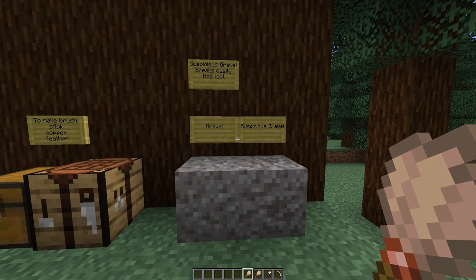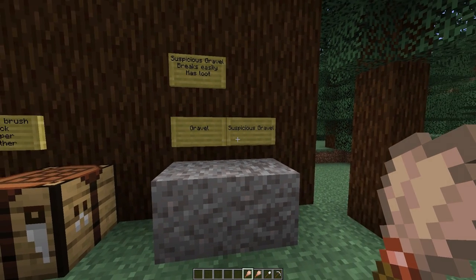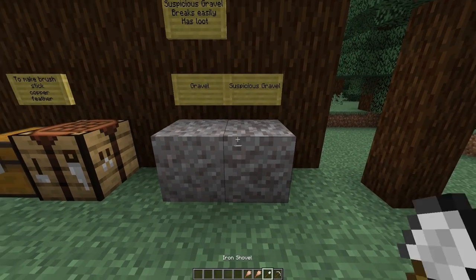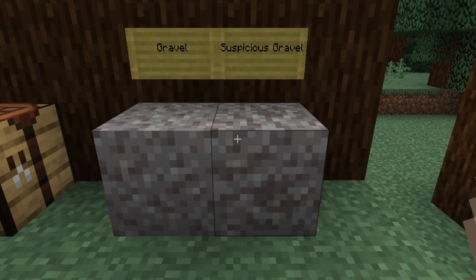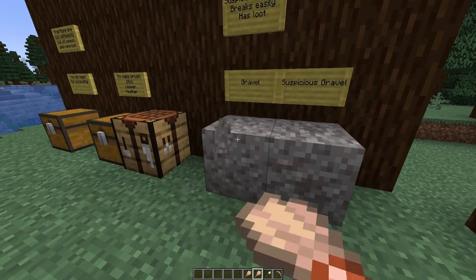Now, a good portion of the loot that you find in these trail ruins is going to be in suspicious gravel. The difference between suspicious gravel and normal gravel is a slight texture difference — it's a little bit more grainy.